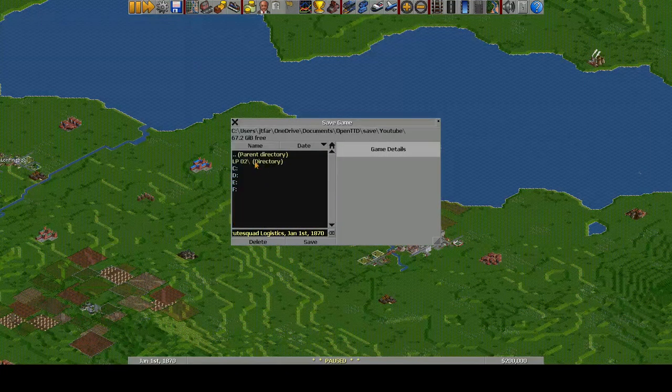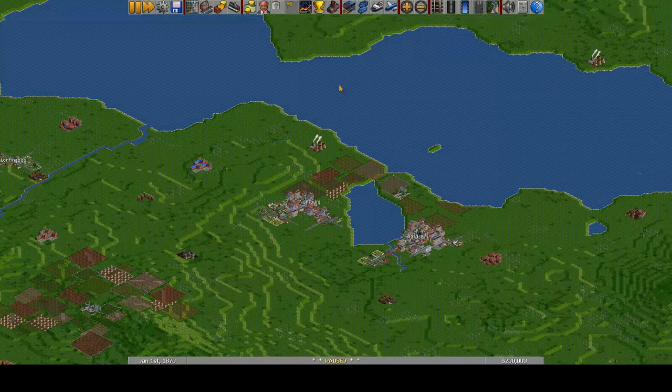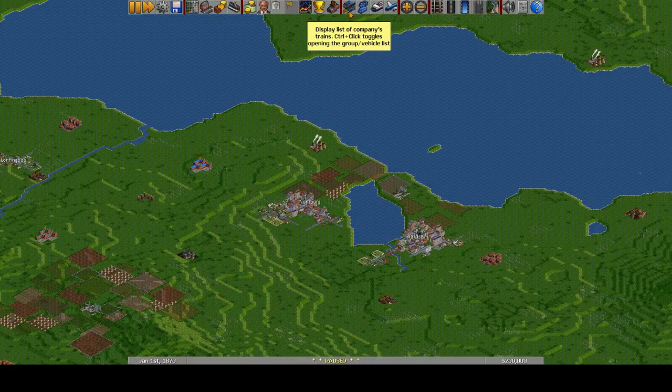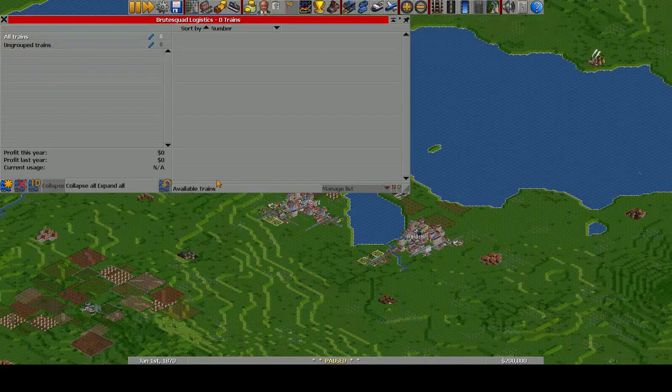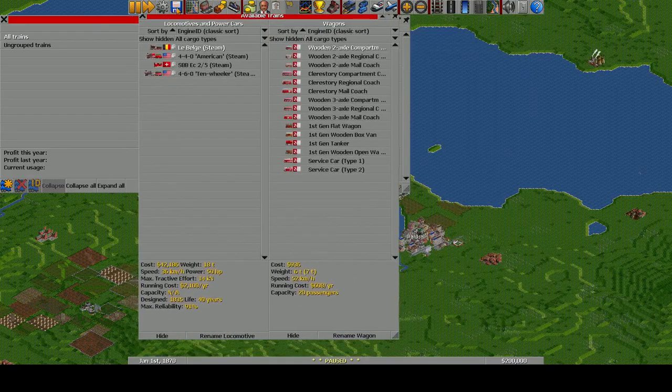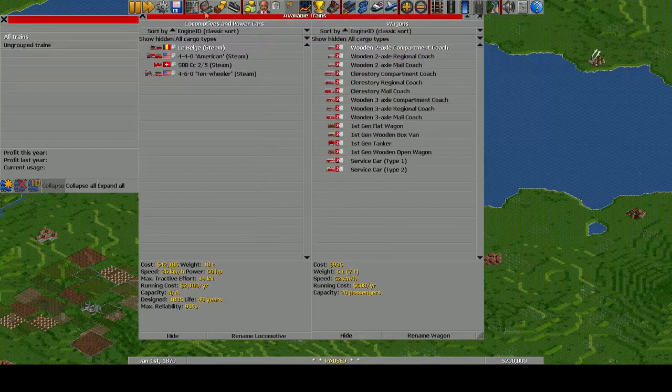Once towns get up to about 500, they start to need food and goods. In this game, since we're using the base industry set, there will only be goods. Then the third category — once they get up to about 1500 — they start to need deliveries of different raw materials. So for example, delivering coal to a power plant will satisfy that requirement for the nearby town. So you have to develop industry local to each town if you want them to grow much larger than 1500. The requirements are not hard — if you're fulfilling at least half, the towns will still grow at a slower rate, but you can get up to the max growth rate by delivering everything.